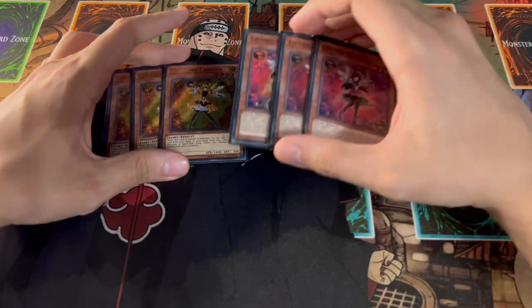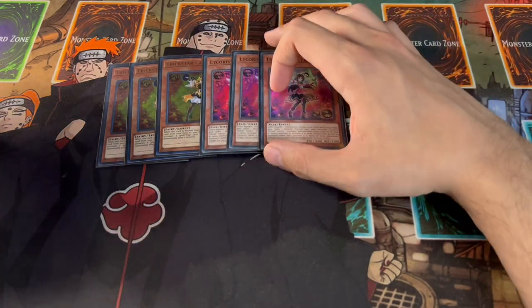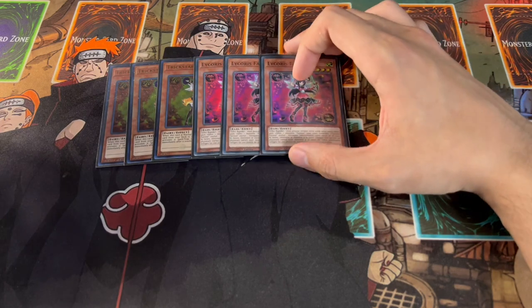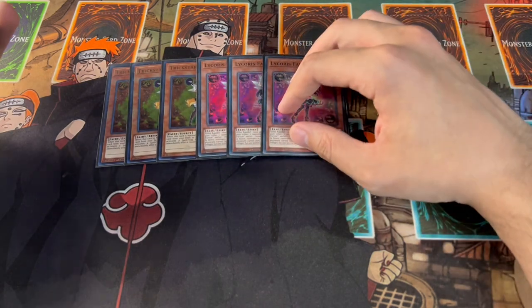Same thing with three Licorice. I actually like playing three Licorice. A lot of people cut this card down to two, but I'm still a big fan of playing three because this card can help you dodge a lot of hand traps with your Candina. Veiler and Imperm are running around right now, so Licorice is really good. On top of that, it helps you do burn damage, and when this deck goes into time, having extra Licorices can be very powerful.